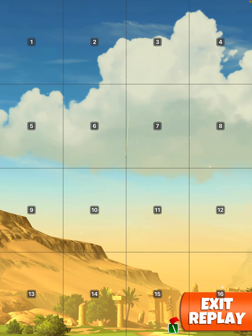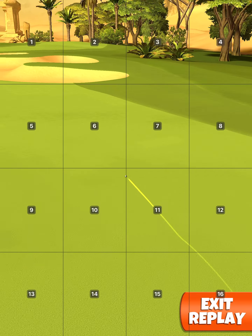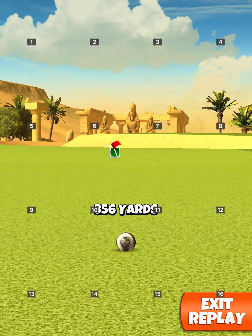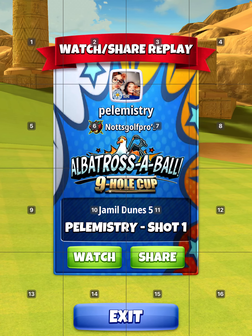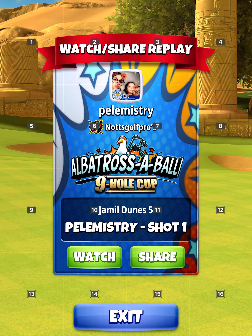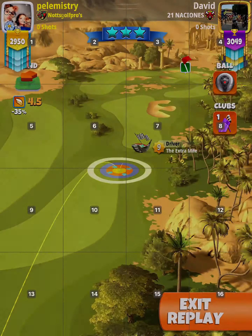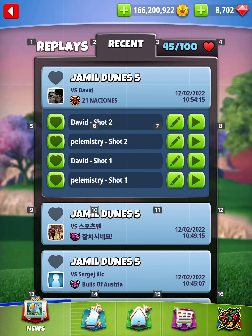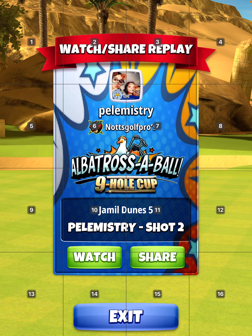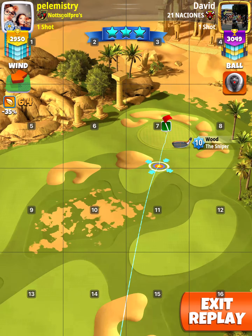Perfect shot, and same as before like in qualifying — with the slider it depends what yardage you get. Here it's 356. Remember 351 is 35% slider, so plus or minus 2.5% per yard. So 356 is 5 more, which is 12.5%, so I took 12 off 35 and played 23% slider.